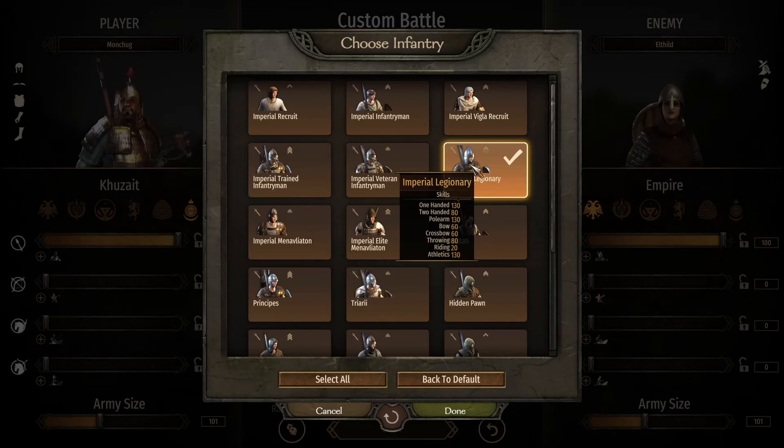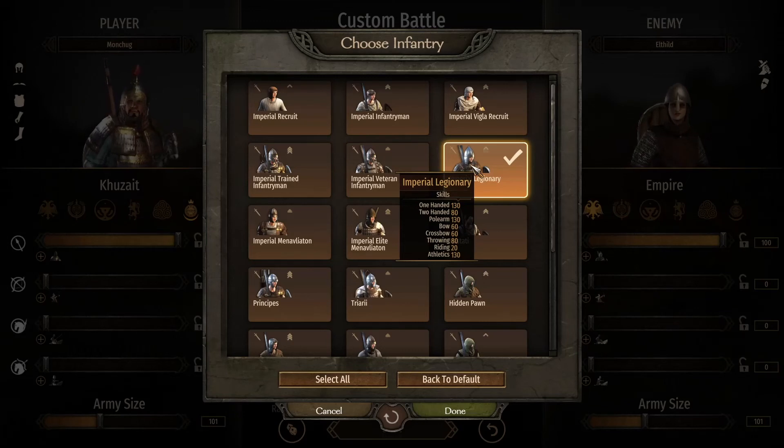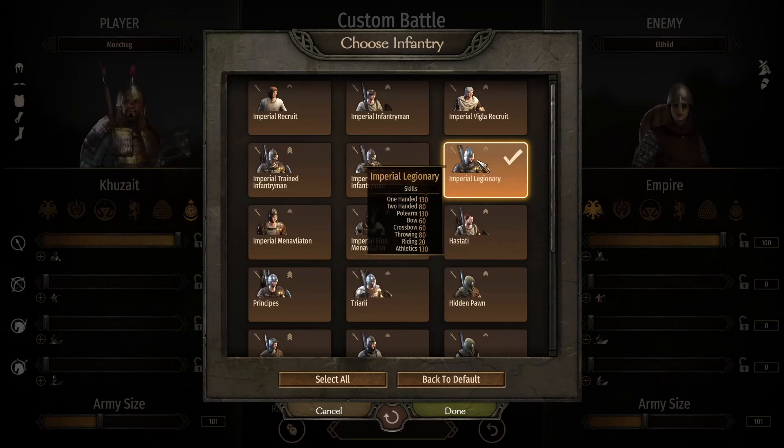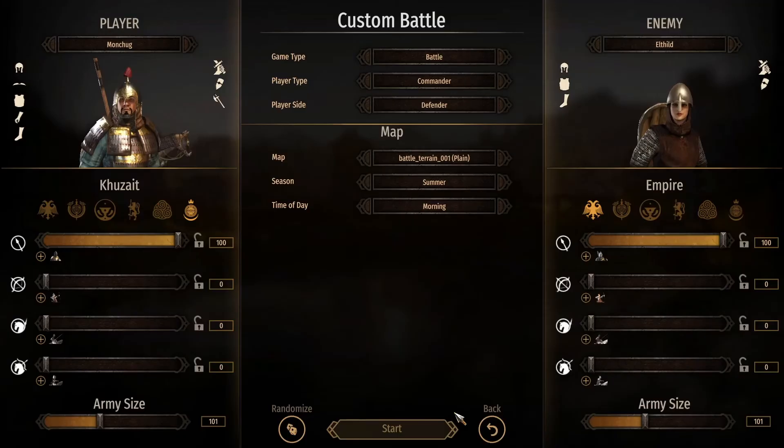They also have polearm at 130, which is a bit of a weird one because they have a pilum — a throwing spear — and after they have thrown that they have no polearm left. They have athletics at 130 and throwing at 80. The throwing spear is a very heavy spear, so if you hit an opponent with that spear they will die. It deals very high damage, but if you hit a shield it's a waste, though it does deal a lot of damage to the shield. And they have good armor too.